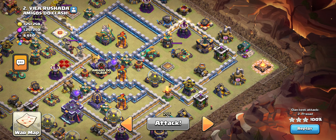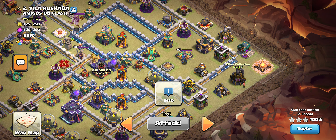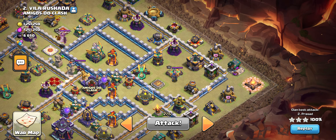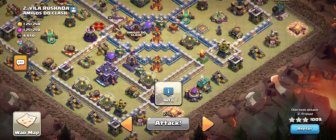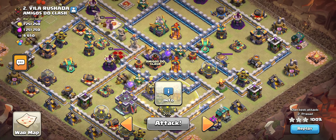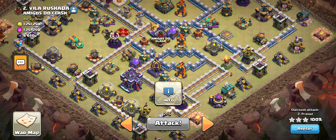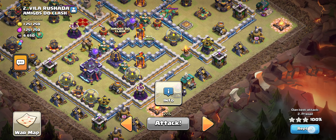Then I dropped my dragons, balloon, and dragon rider on these buildings, and the blimp from here. My plan was to open the blimp here and take this value, but what actually happened was there was a corner trap here and my blimp got opened there accidentally. I'll show you the replay.